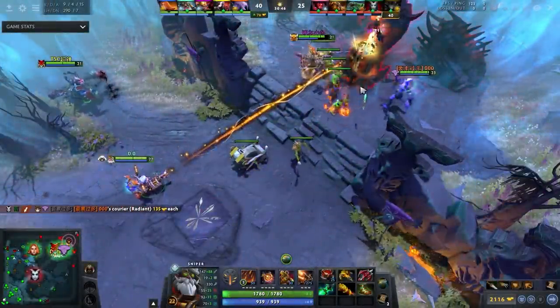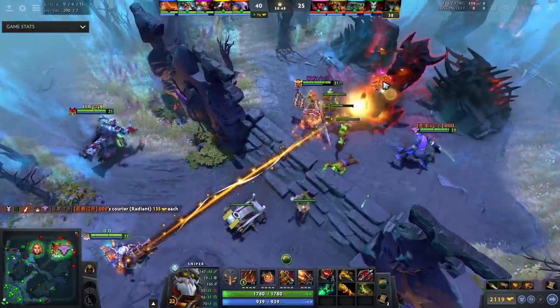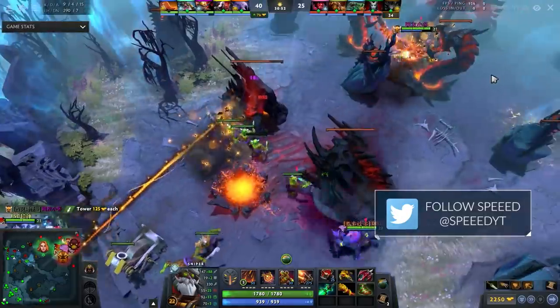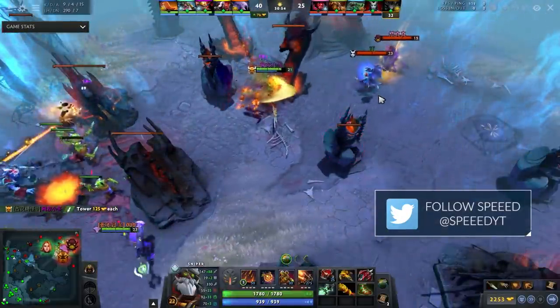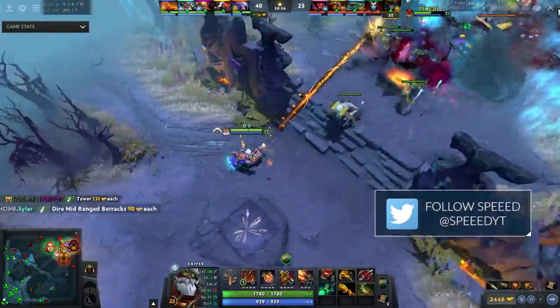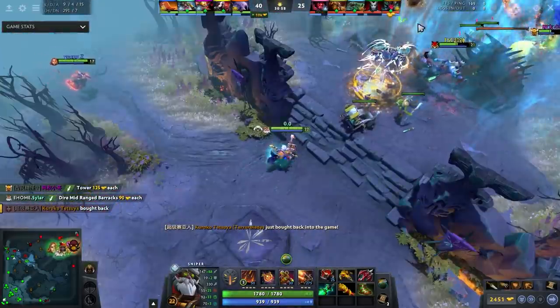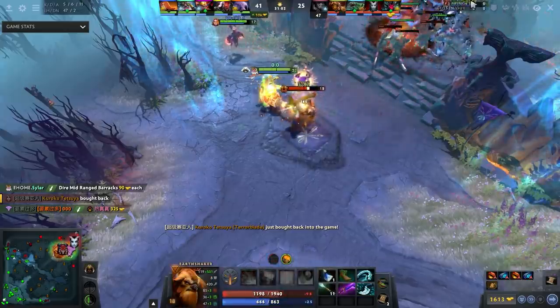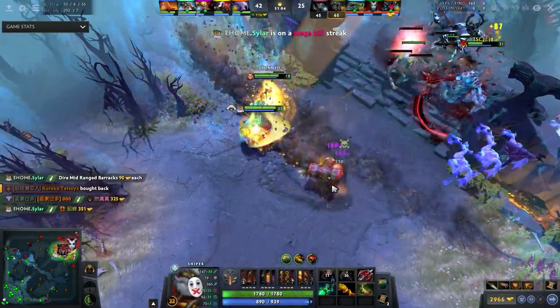What is up guys, Speed here, and today we're going to be looking at Sylar's Sniper and talking about how you can play this hero that I think is actually somewhat underrated, especially in your average pub. If you're from 0 to 4k MMR, the hero's win rate is actually quite good. If you're looking for something that can counter QoP and do very well in your pub matches, granting you quite a bit of MMR, Sniper is a very good option.